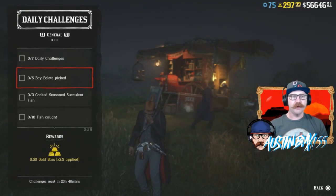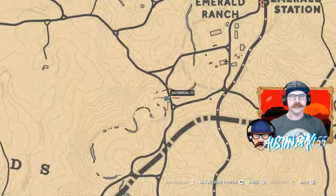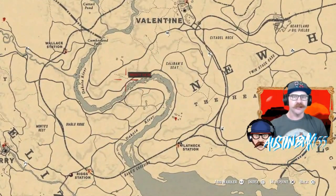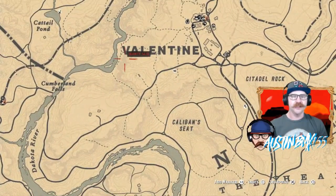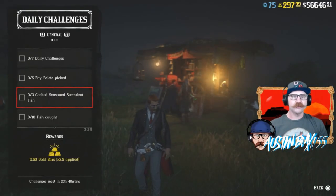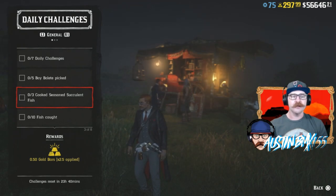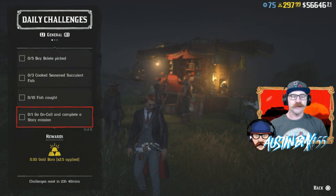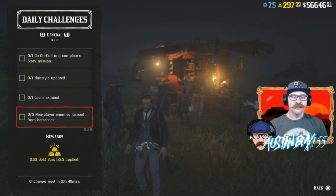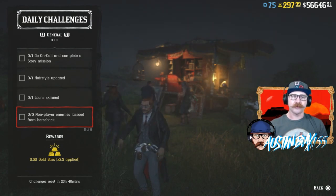Looking at daily challenges today — not too bad. We have Bay Bayou picked. The best spot to find that is around the Dakota River area and Valentine. I find quite a lot right up by the V and along this edge of the area in these woods and forest — it's the orange mushrooms on the ground. We also have Cook Seeds and Succulent Fish, which is going to be trout or salmon. We have 10 fish caught, Go On Call, Complete a Story Mission, Hairstyle Updated, Loon Skinned, and Non-player enemies lassoed from horseback.